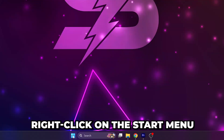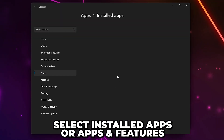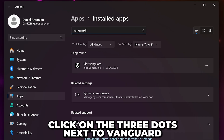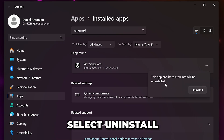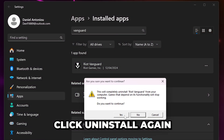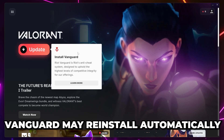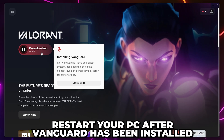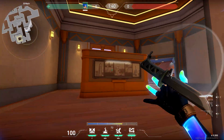If the issue still isn't fixed, then right-click on the Start menu and select Installed Apps — this may be called Apps and Features on Windows 10. Select the search bar, then type in Vanguard. Click on the three dots on the side to open the options, or simply click on Vanguard on Windows 10. Select Uninstall, then click Uninstall again. Wait for Vanguard to uninstall, then open Valorant. Vanguard may reinstall automatically; if it doesn't, click the Update button. After Vanguard has installed, restart your PC. Test Valorant.